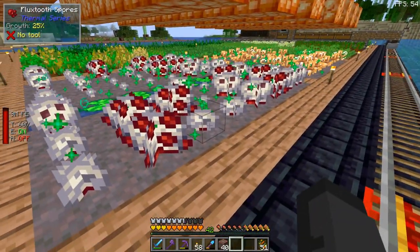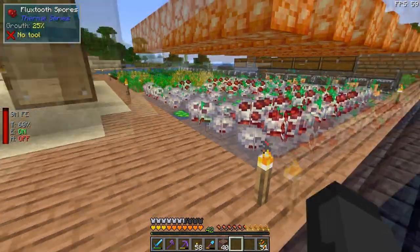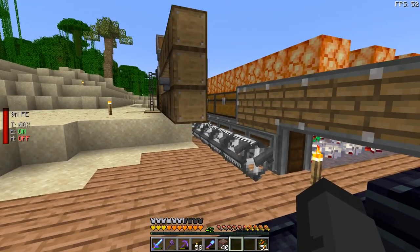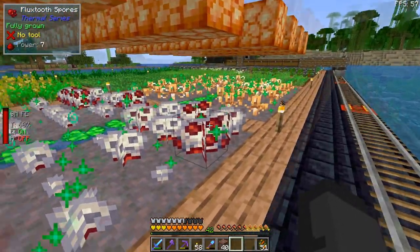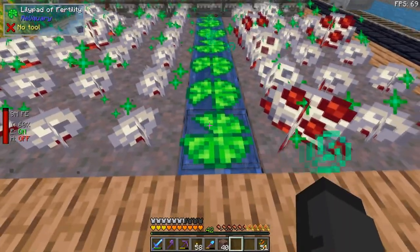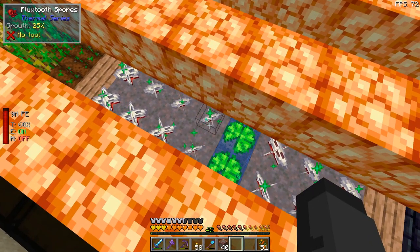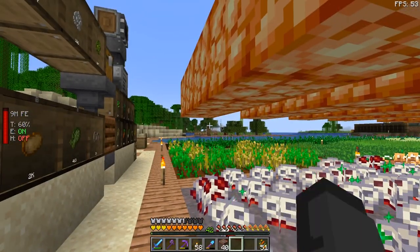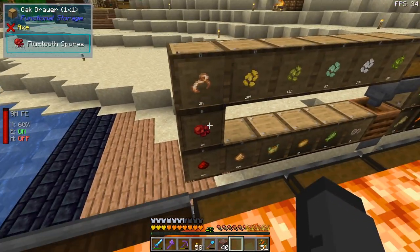You need a light source block in order for these to grow, and they also have to be planted on top of mycelium. They grow extremely slow, and you get a bunch of the spores as well as redstone and glowstone. The spores can't be used for anything right now — I'm imagining they might add a recipe to turn them into bone meal later. Since you cannot bone meal these to grow faster, I put down lily pads of fertility, which essentially do what bone meal would. This has been growing since I started setting up that area, and I now have 4,000 redstone and 4,000 glowstone.